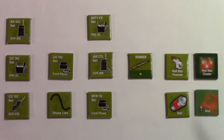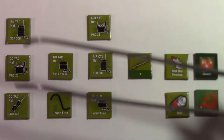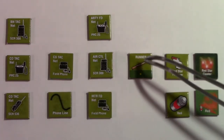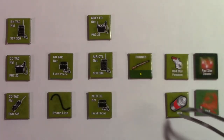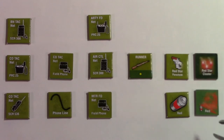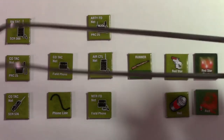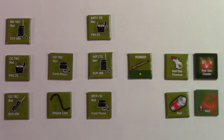So, what are all these different forms of communications? We have radios, we have phones, we have phone lines, we have runners, and then we have Red Stars, Smoke, Red Star Cluster, etc. Let's take these piece by piece, and we'll start with phones and radios.